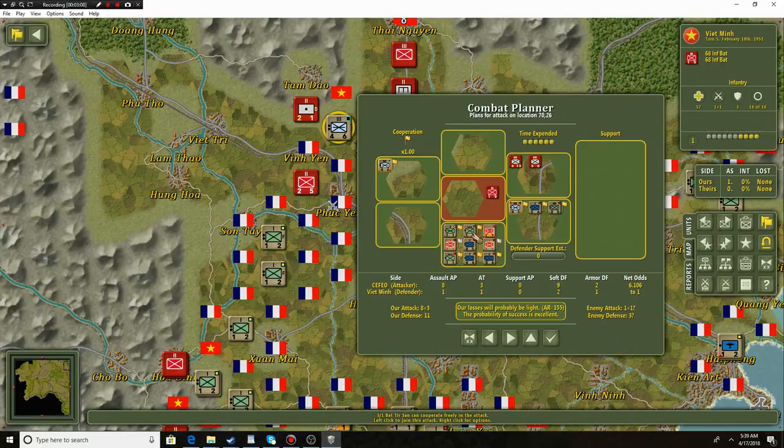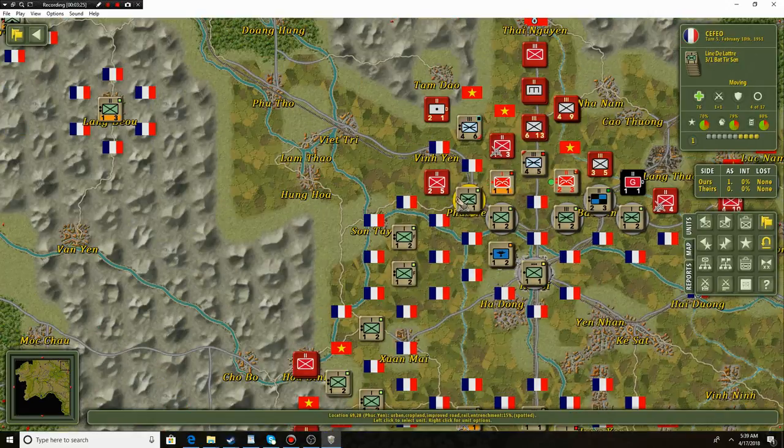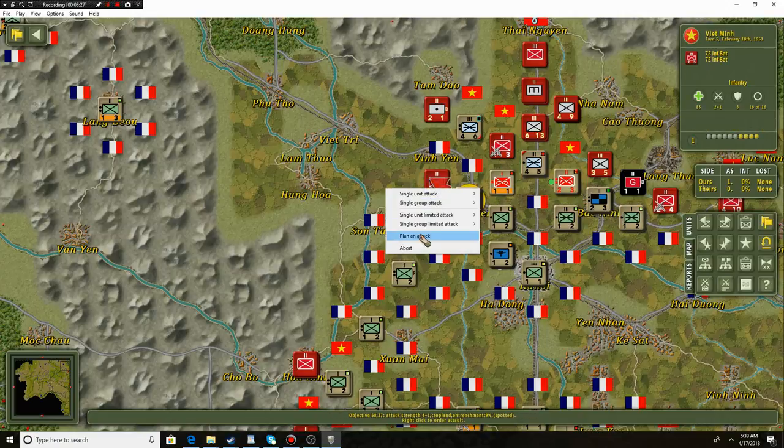Unfortunately, a lot of our guys are very low on ammo, but already the chances are excellent even with that attack. Basically both of our infantry legion are coming here to attack. I'm going to move our guys into position — we're going to attack this unit.